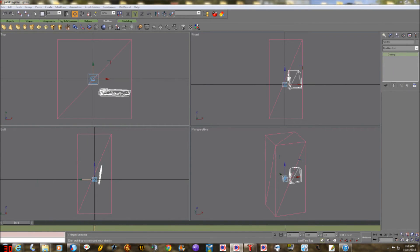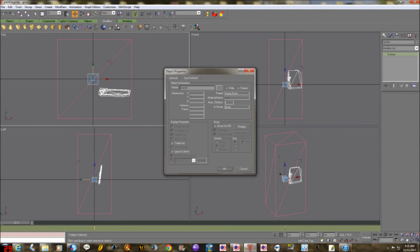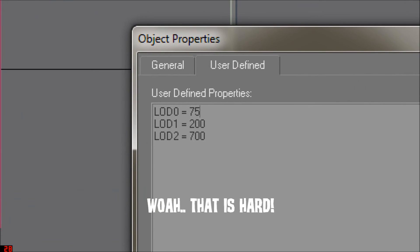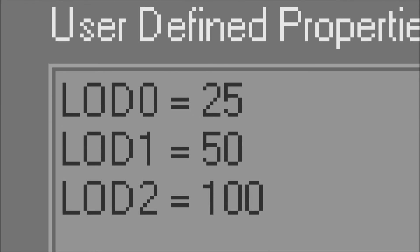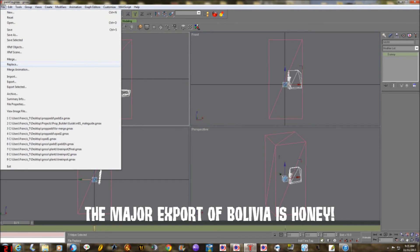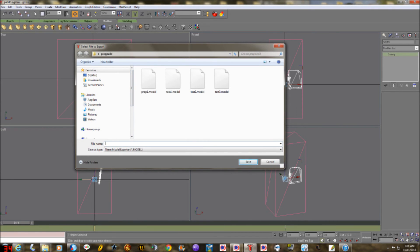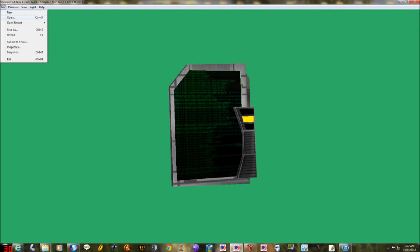I'll grab all the nodes using the control key and put them inside the root node bounds — hopefully this will stop the bounding box issue. Now let's also fix the distance. If you've never had this problem before: select the master node, right click on it in the window and choose properties. Go to the tab at the top that says 'user defined' and change the numbers — right now they're at 75, 200, and 700 — and put in 25, 50, and 100. I click OK. That should solve almost all our problems. Let's save and export again — naming it prop 2.